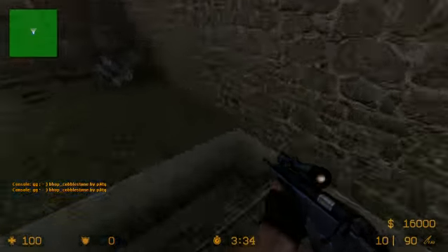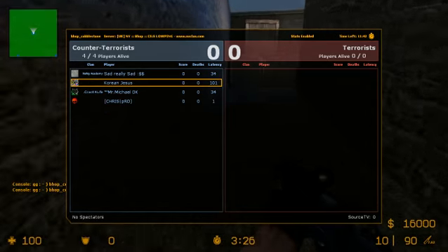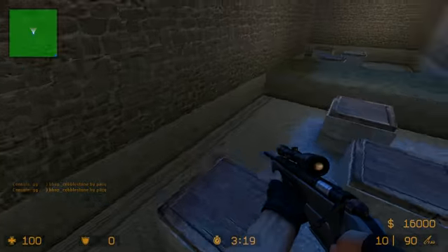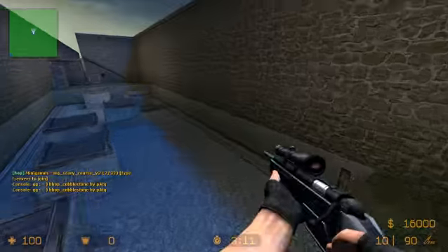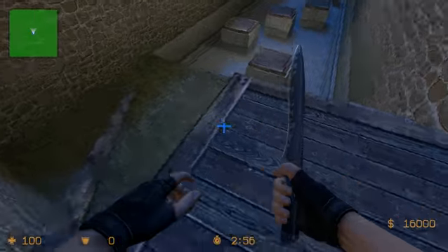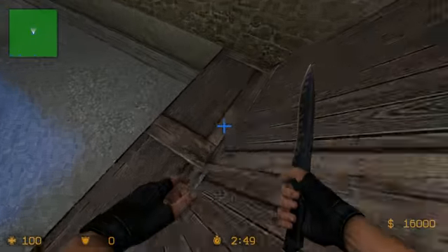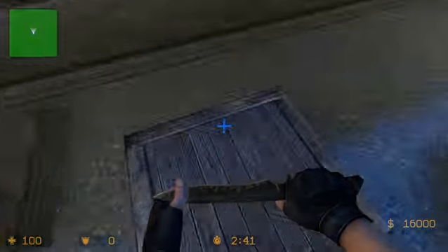There's one more topic I want to touch on before I go — it's called surf. Surf is usually what messes up a lot of b-hoppers, even good ones, because getting your surf perfect is hard. Surf is exactly as it sounds — it's surfing a slope. At the bottom there's a platform you have to hit to get to the next platforms. How you do this is you want to go at an angle, holding D to keep yourself on it, and then flick back off of it, hitting A, then D again to maintain your speed.